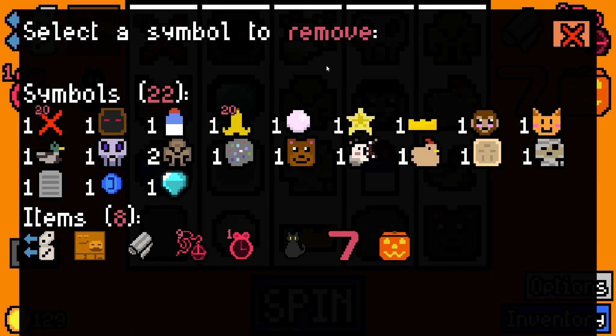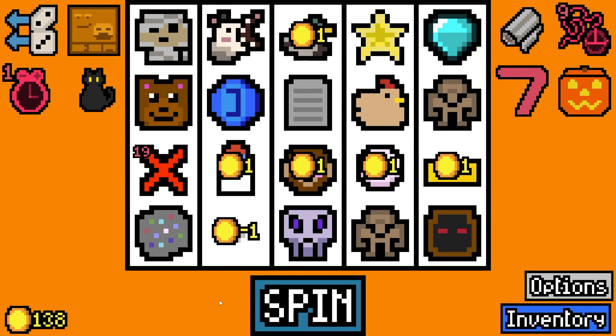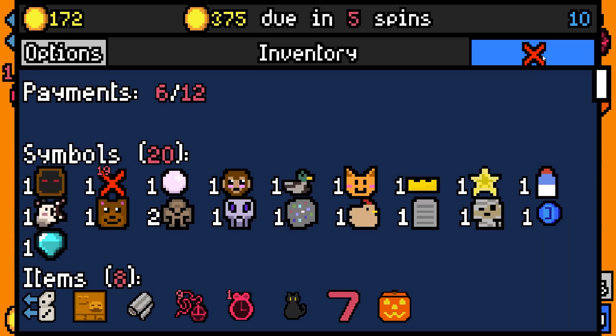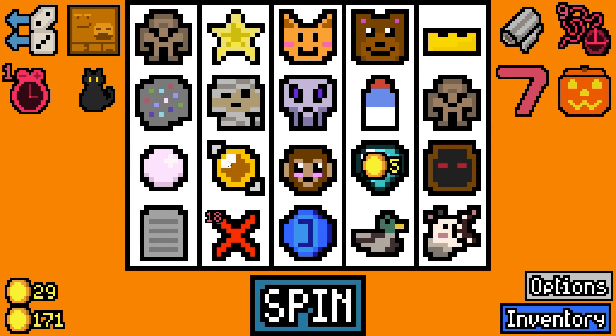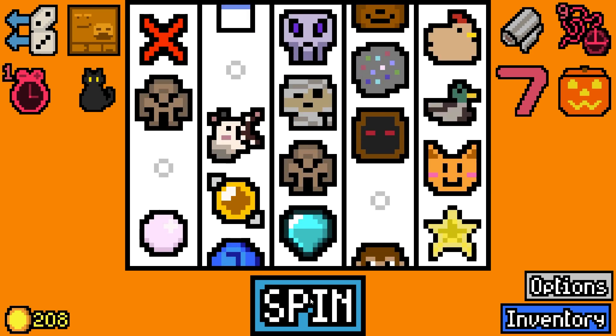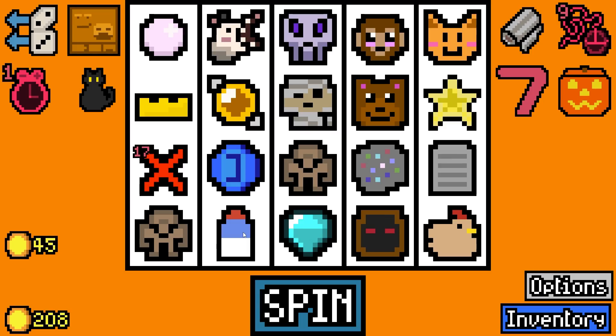We're on 22 symbols - let's get rid of the sand dollar, that'll give us 10 gold. There goes our banana peel as well. Did we get rid of the cat? We didn't. Honey candy would be worth two even without a toddler because we've got jack-o-lantern, so I'm gonna add that. 375 in four spins.